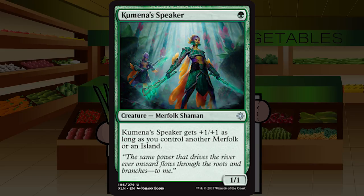Kumenis Speaker is up next — a single green mana for a one one creature merfolk shaman at uncommon. It gets plus one plus one as long as you control another merfolk or an island. Getting the effect even if you're not blue-green is cute, but I wouldn't play this in mono-green unless I had a ludicrous number of merfolk. It must consistently be a two two to be playable. C+ in the blue-green merfolk deck; C- or worse outside of it. This is really a blue-green card even though it only has green mana on it.